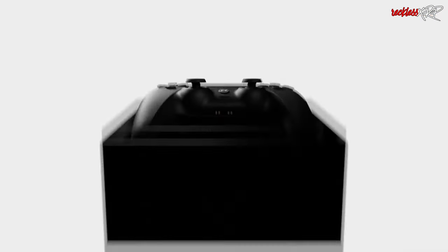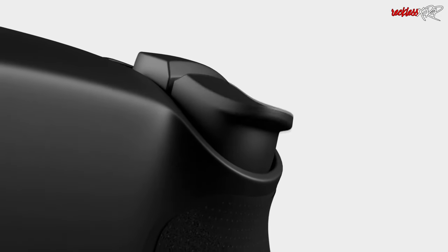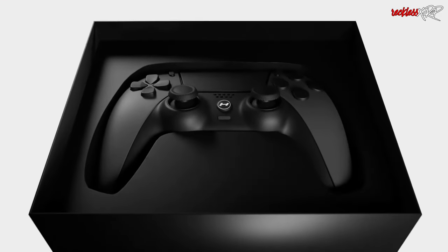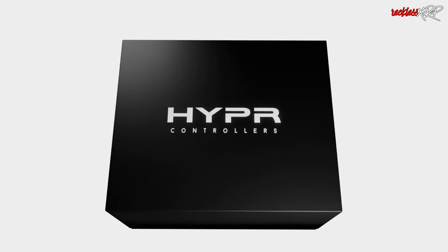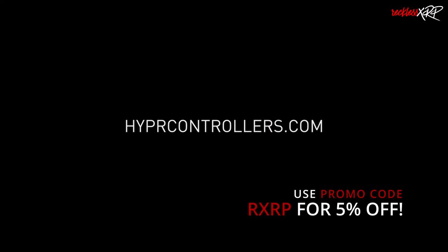But before we continue, this video is brought to you by Hypercontrollers. They are the first company to ever put Hall Effect thumbsticks inside a PS5 controller, which means no stick drift. You can customize your own controller or shop for a premade one for PS4, PS5, Xbox Series X and S, and PC, with custom shells, extra paddles or buttons with a remappable chip, Hall Effect sensors, mouse click bumpers and triggers, and much more. Hypercontrollers offers a one year warranty on all controllers. Check them out at hypercontrollers.com and use promo code RXRP to save 5% off your order.